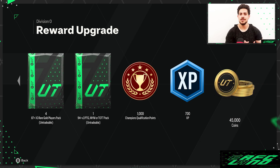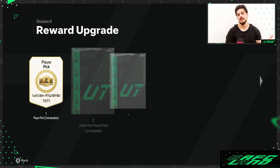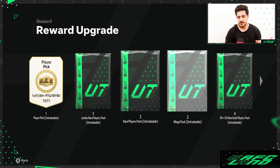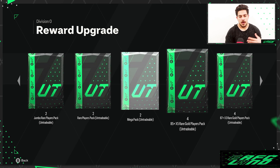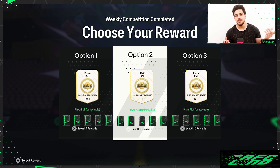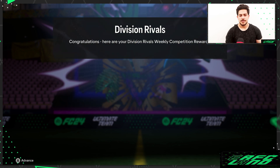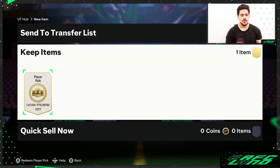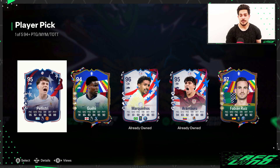We're just going to go with option two because you get double the amount of packs. Let's just open the pick first — it's a 94+ pick.